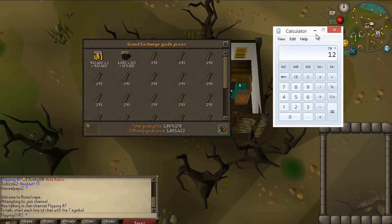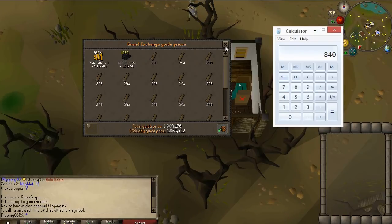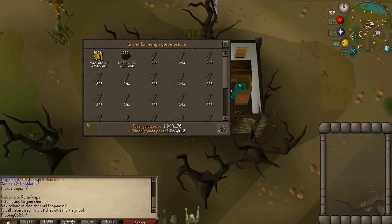So at 70k times 12, that's about 840k per hour, which is actually very good for an entry level money maker. In about five minutes I spent 70k, so one mil should be roughly good for one hour exactly.